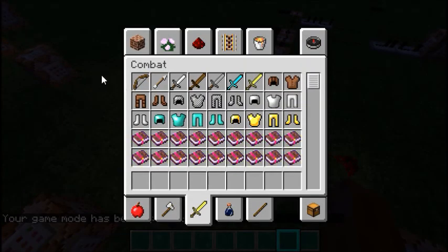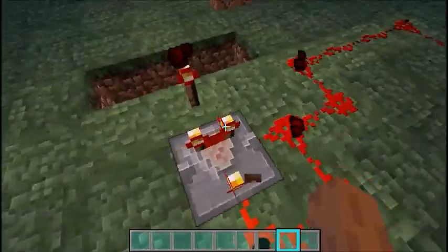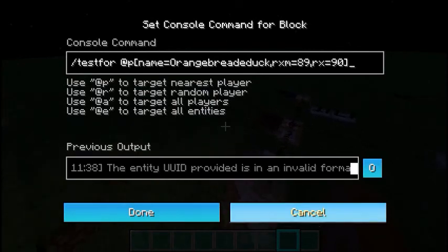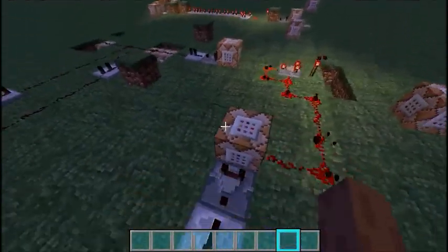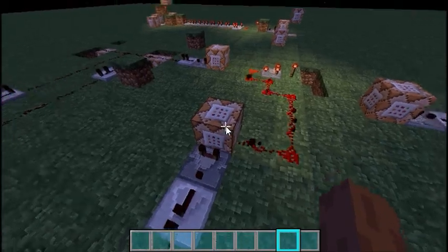So the first part about this is you've got a redstone clock ticking at about once every four ticks, which is about five times a second. These are the command blocks that are set up for our friends that I have, because we were playing around with this a lot. So it tests for the player — at player — and then the name is mine. Right here, RxM and Rx — you gotta look straight down for that to be true.